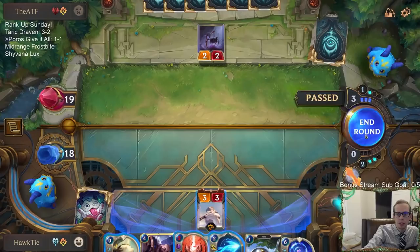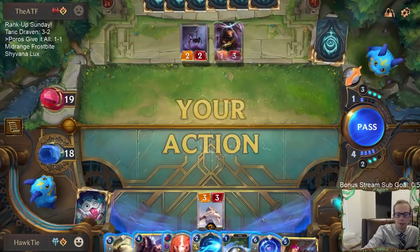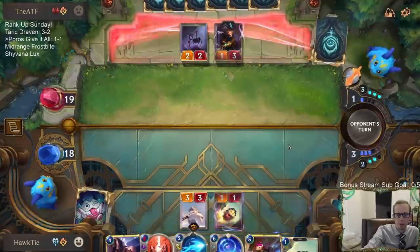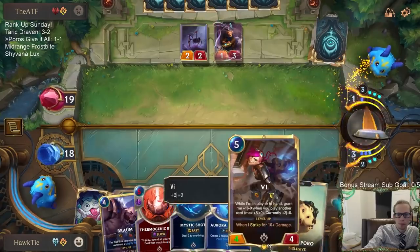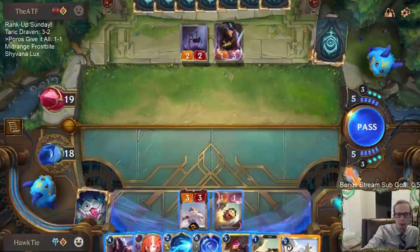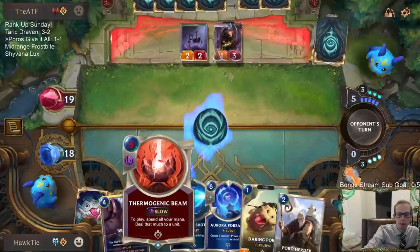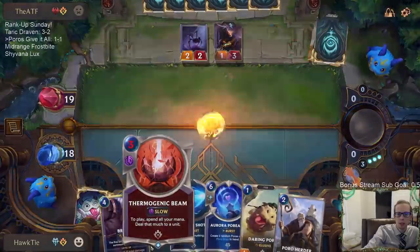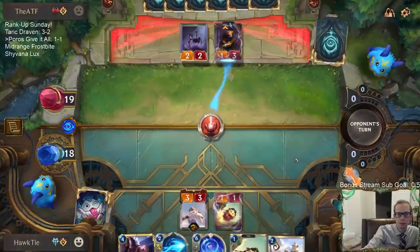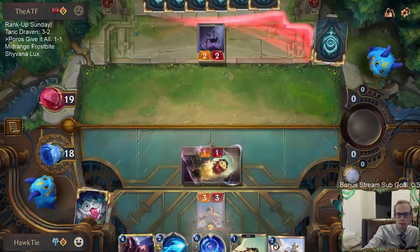This is tough with the two mana because it's difficult to kill both Draven and Ezreal. Is he going to block and then have Mystic Shots? I didn't want to play the other Daring Poro because they had the four mana turn on Static Shock. This will allow me to still Thermogenic Beam Ezreal.